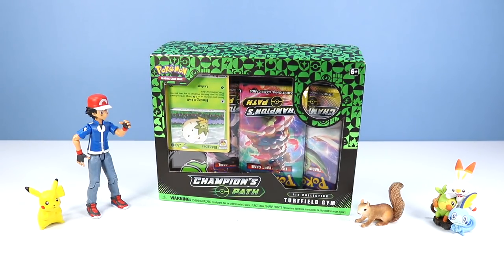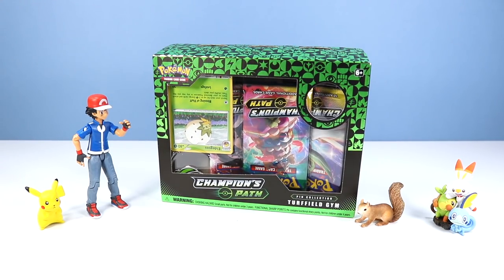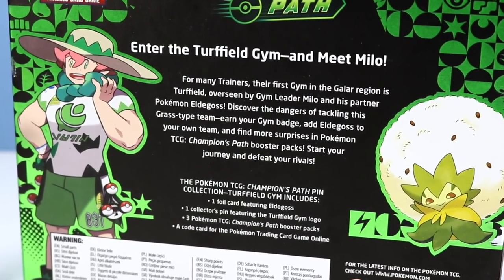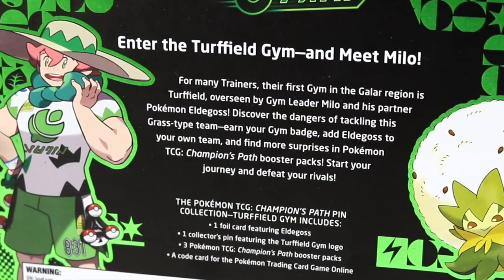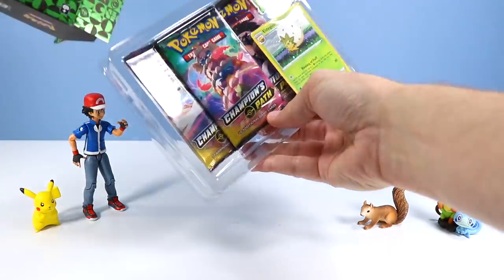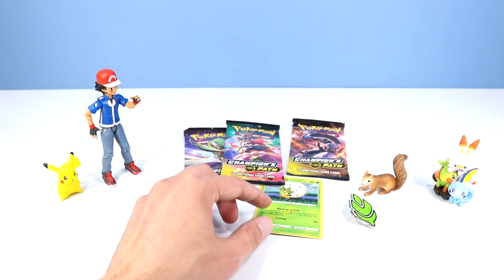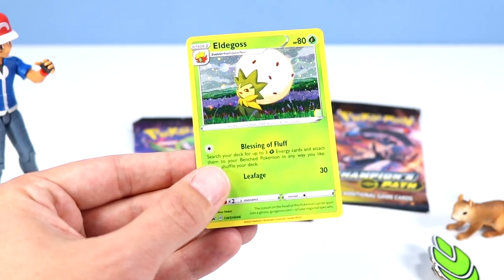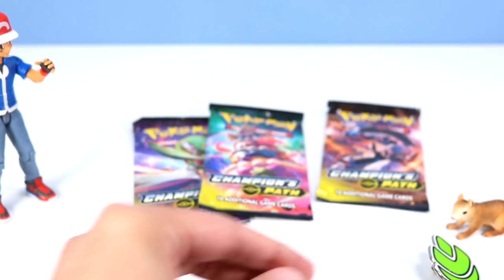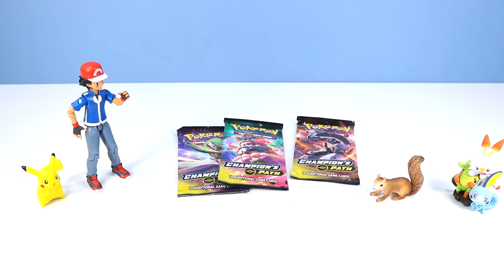This upside-down Champion's Path - the Turf Field Gym Pack. The main package contents are flipped around - the pins should be over there. Enter the Turf Field Gym and meet Milo. For many trainers, their first gym in the Galar region is Turf Field, overseen by Gym Leader Milo and his partner Pokemon Eldegoss. Eldegoss always makes me think of a spider egg sack. Inside we've got three more booster packs, our card code, and our Eldegoss foil card. I like the little spots around Eldegoss just lighting up. And our Turf Field Gym logo pin - great to have on if anyone would recognize what it is.